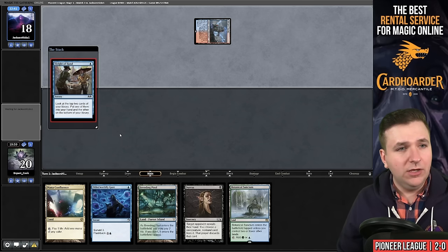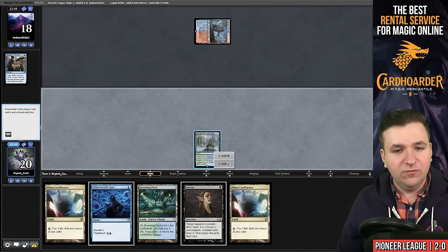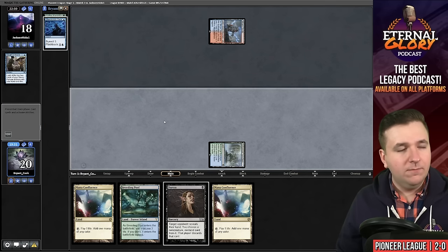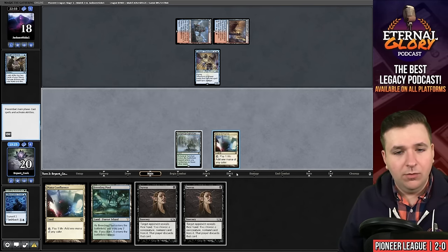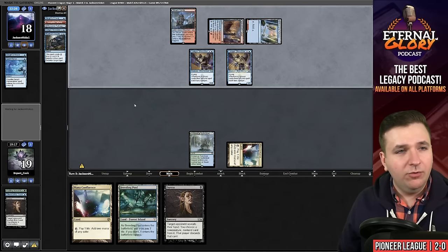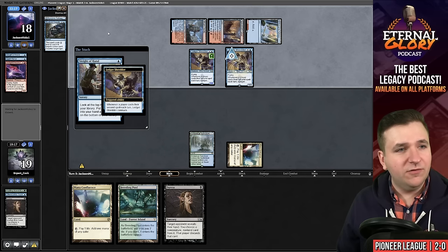Turn one Sleight of Hand — we find another land. I think I'm going to hold the Duress for now and just play Otherworldly Gaze. What if I like all of these? I guess I should mill at least the Hoots. They play a Canal and Ledger Shredder — we'll play Duress, take Spell Pierce, and pass the turn. They play another Ledger Shredder and Sleight of Hand, discarding an Arclight Phoenix — that was a very good draw for them.